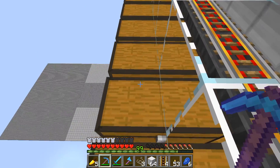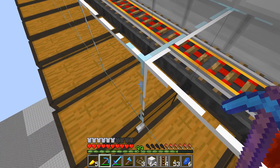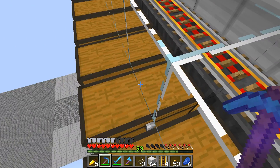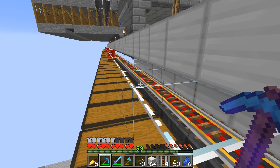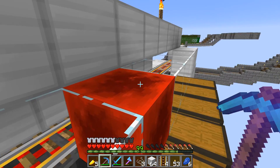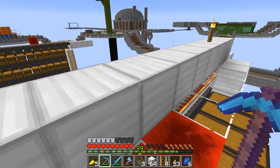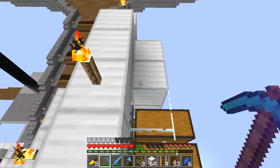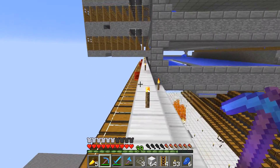I had to put glass here so you could still access these chests. Even though they said in one of the updates that hoppers could now put stuff into and pull stuff out of chests that were blocked — that's not true, it doesn't work. My original plan was to have this all as iron instead of glass, but I can't do that and I don't know why.